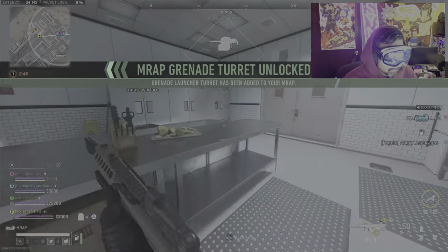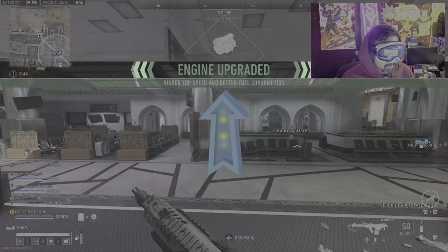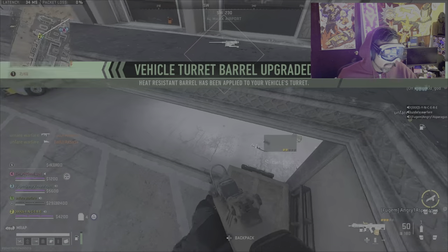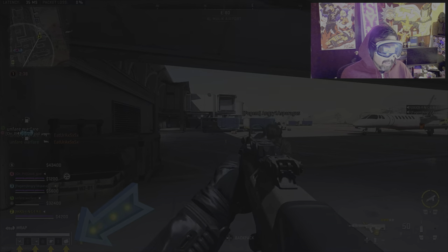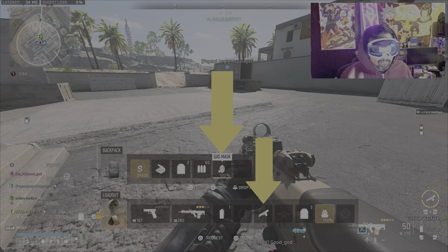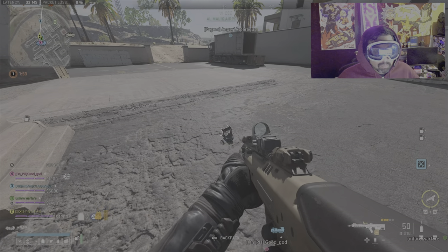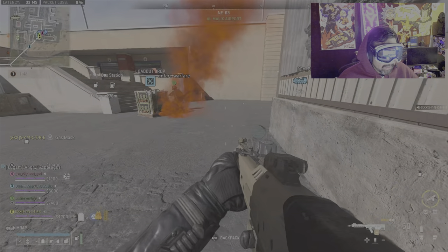Once you or your teammate makes purchases, it'll show you what was bought up top, and on the very bottom below your teammate's name it gives you icons. Let's talk about your backpack — I'd highly recommend looting for gas masks, or if not, buying them off your MRAP. There are tons of redeploy flares too, so I highly recommend keeping redeploy flares. Also keep ammunition, especially rockets.